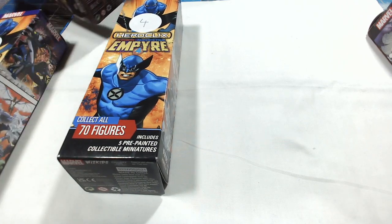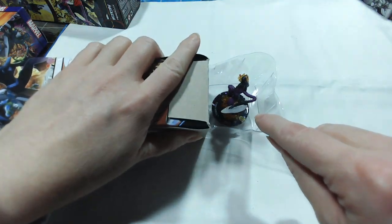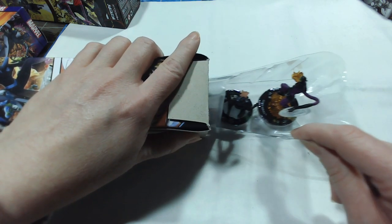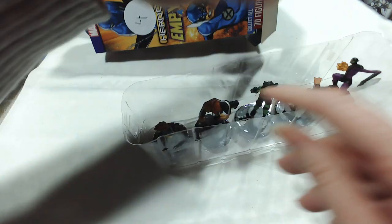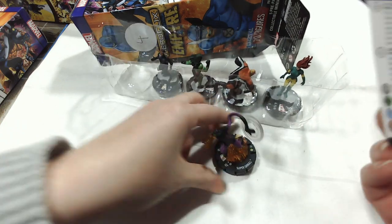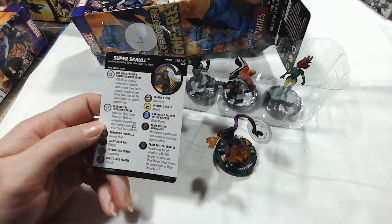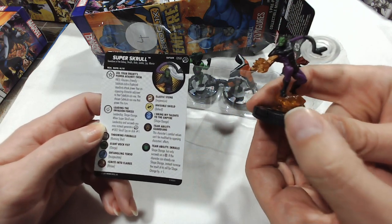Let's save the War of the Realms for the end and start with the Empire. Super Skrull — oh my gosh, that's a super rare! We don't have that guy. Super Skrull, Cyclops, She-Hulk, The Thing, and Jean Grey. Super Skrull is a Captain, set number 58 from Avengers Fantastic Four Empire, with keywords Guardians of the Galaxy, Skrulls, Ruler, Soldier, Spy, and Warrior.